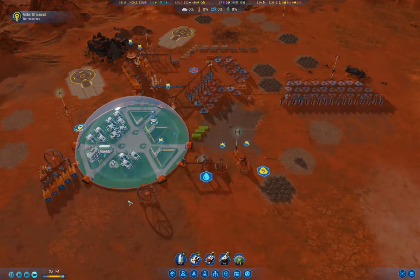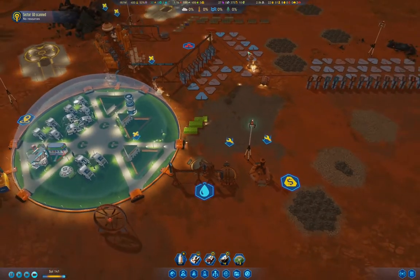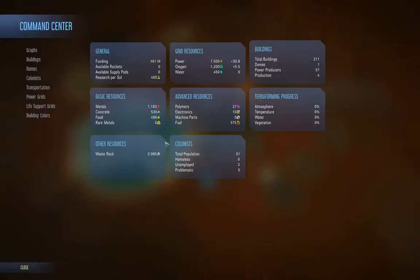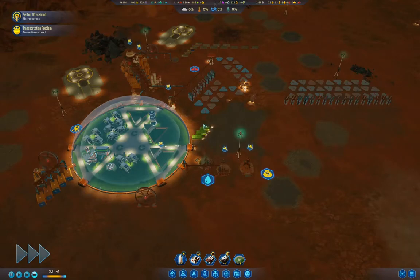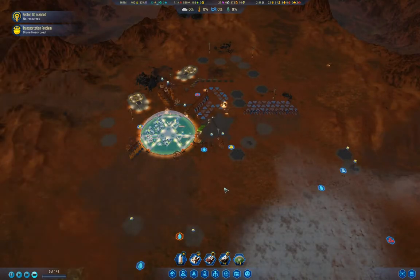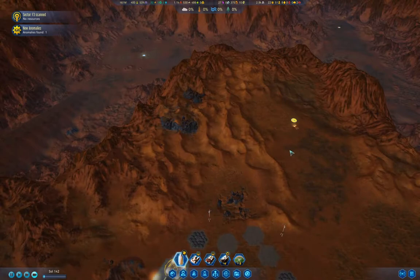Dealing with renegades is definitely going to be a problem. We don't have any idiots yet — that's good. I have a plan for dealing with idiots and renegades eventually: set up a dome with no services and let them basically starve.